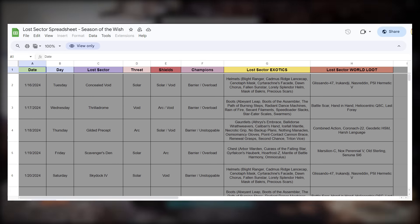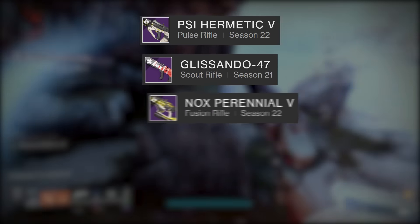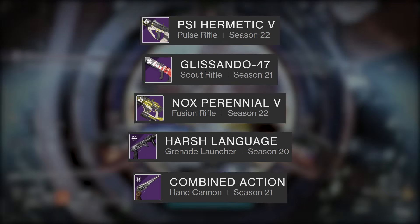You can go for whatever weapons you want, but here's what I think are the best of the bunch: Psy Hermetic, the Glissando, Nox Perennial V, Harsh Language, and the one I'm most looking for, the Combined Action.